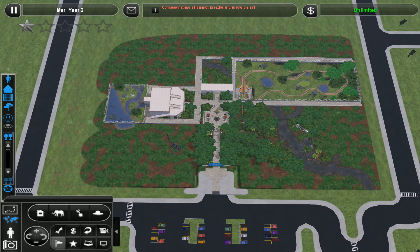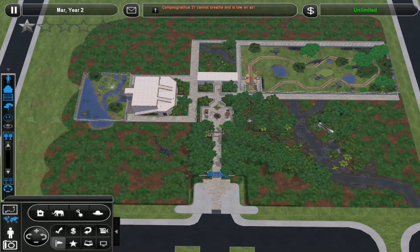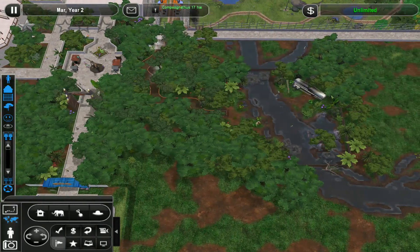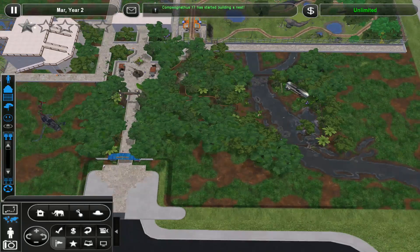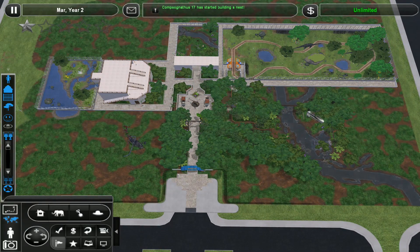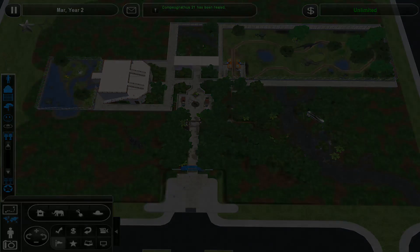I might tighten up the bottom right area, get rid of a lot of these trees and just turn that into a standalone exhibit like all the others - room-wise it's going to be a problem otherwise. I also think it will make it blend in nicer with the actual zoo itself. Let me know what you think in the comments - I'll see you lovely folks in the next episode, cheers, much love as always, bye bye.